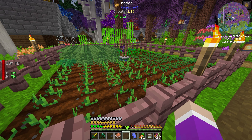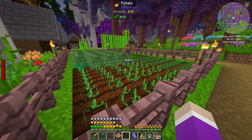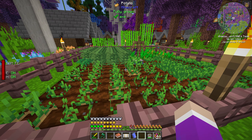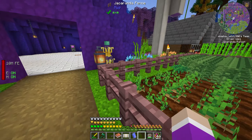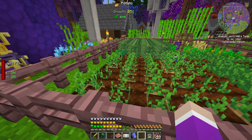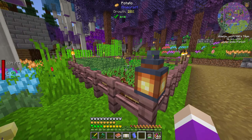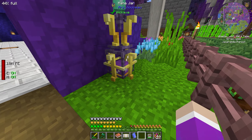It usually grows way faster than this so I'm not sure why it's so slow right now — maybe because it's turning nighttime. Oh jeez, the jar is already half full! The jar won't fill if you just bone meal the ground, that doesn't work. I think it's actually every time they grow up a slight bit — not when they're fully grown, just whenever they grow at all, a bit of mana gets sent into the jar. So this condenser picks up mana from the plants growing. We can also kill mobs and that'll fill it too.